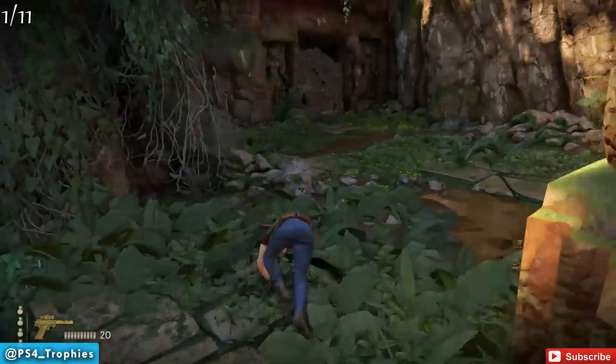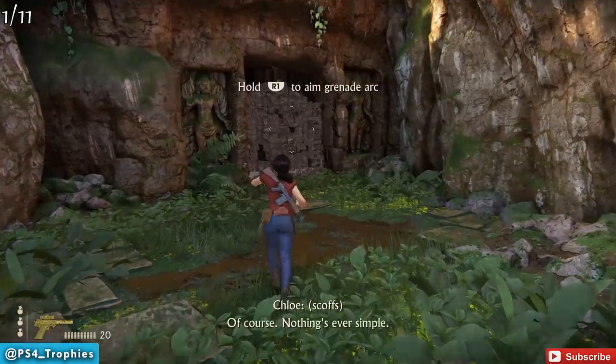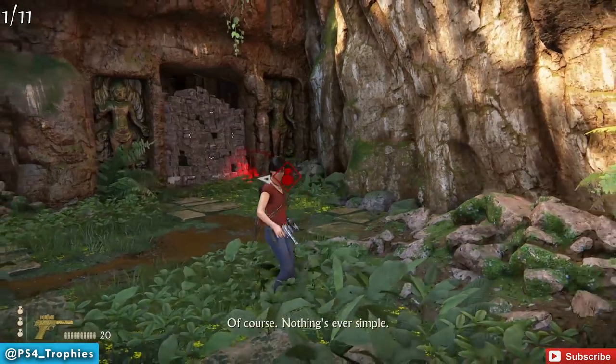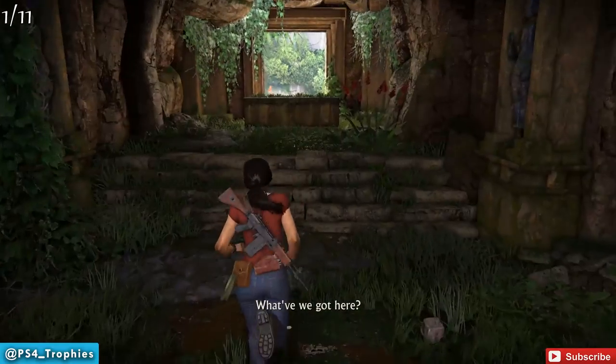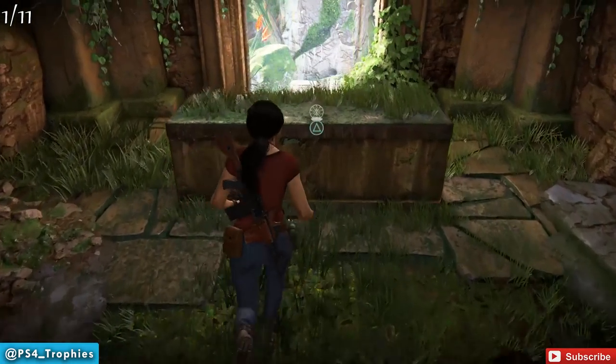Let's get back up here. You're going to see there's a wall — it's a weak wall that you can destroy by throwing a grenade. So once you break that open, go inside and there's our first of 11 tokens. You'll get a trophy for finding the first one.